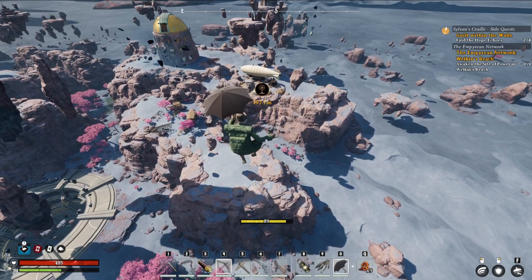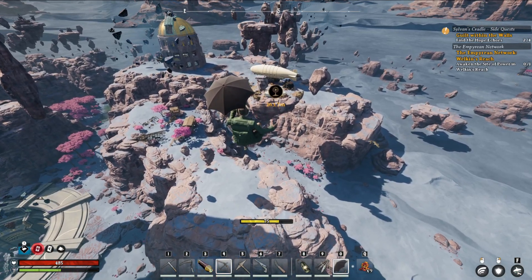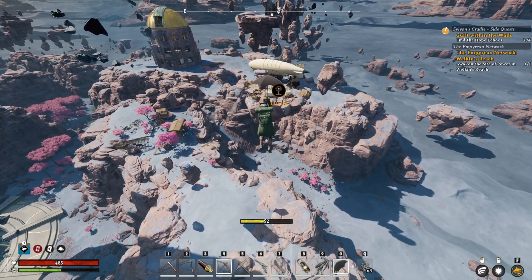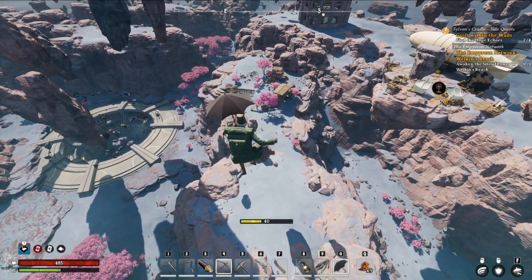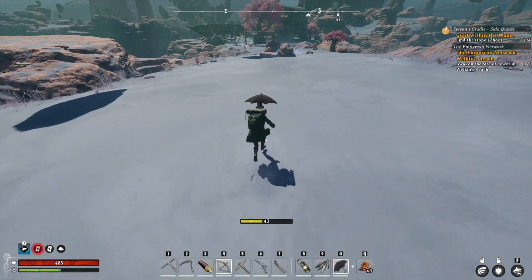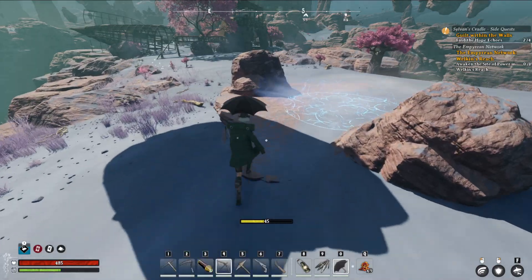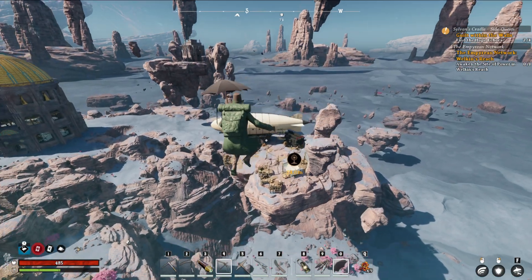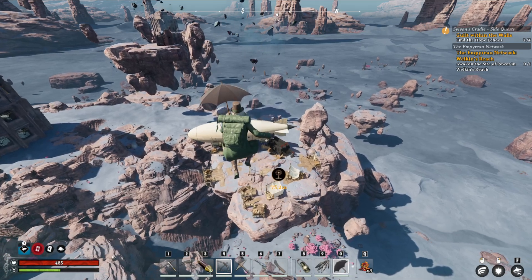Watch your stamina — be careful flying through, you can potentially die. You don't want to run out of stamina, so we're gonna land and get on. Because yeah, falling and going splat is definitely not fun. But this actually makes exploring this area quite interesting.